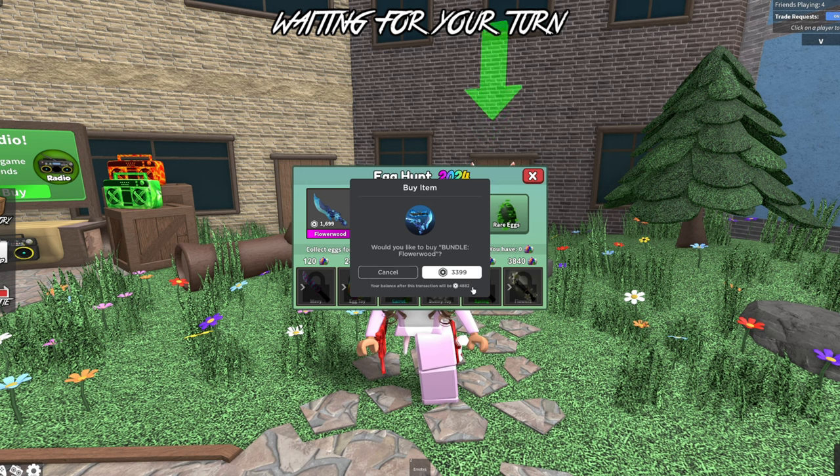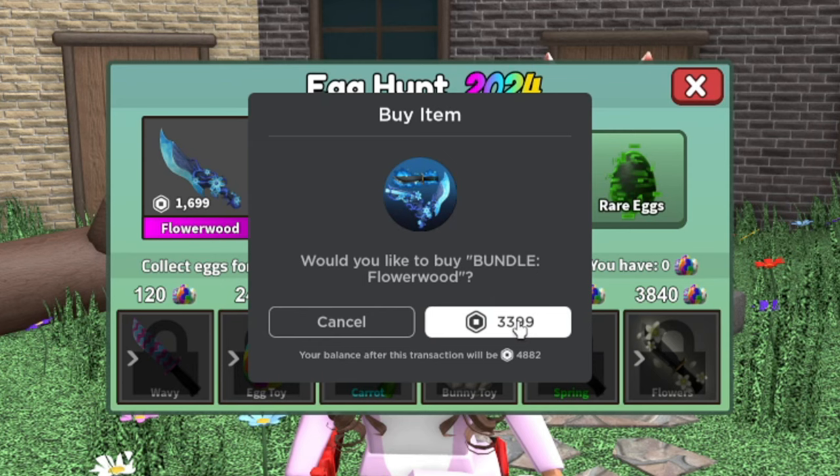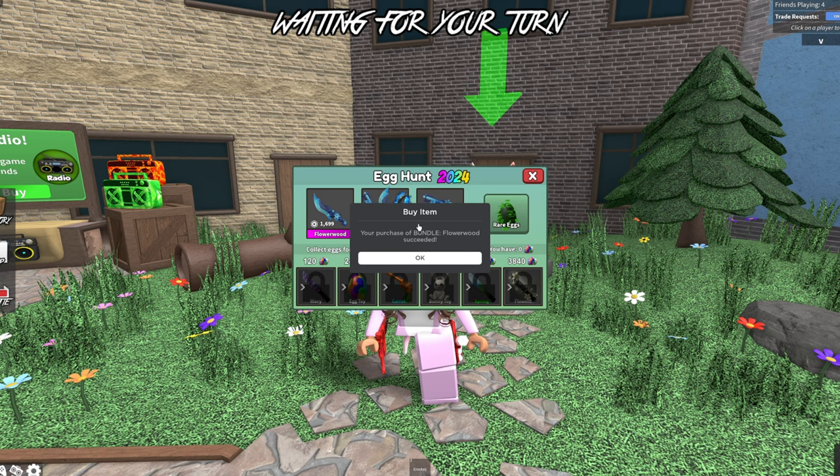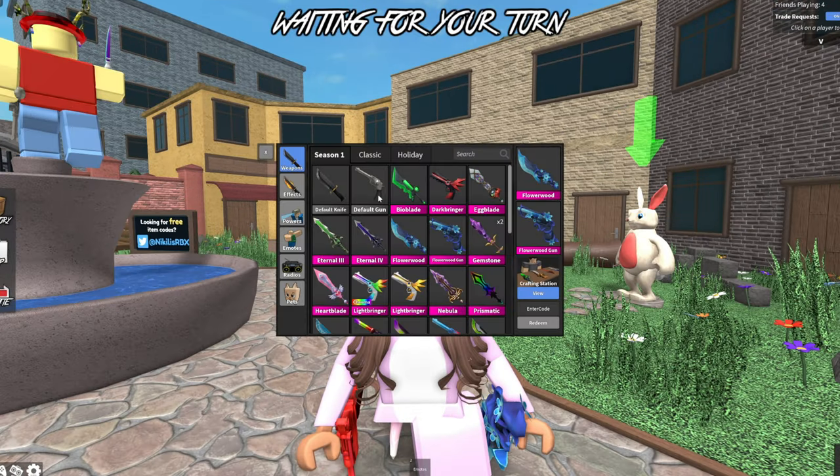We're gonna buy it for 3k Robux — 3.4k. I'm actually going broke. We're gonna buy this and see what people have to trade for the brand new godly set. And we've just purchased the bundle! The bundle is called Flowerwood — you get the Flowerwood knife, Flowerwood gun, and Flowerwood effect.